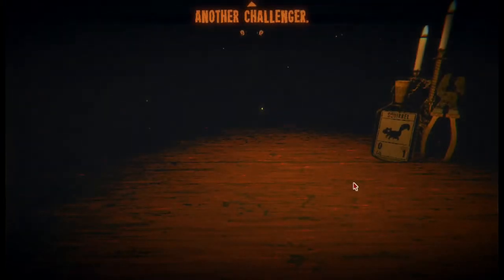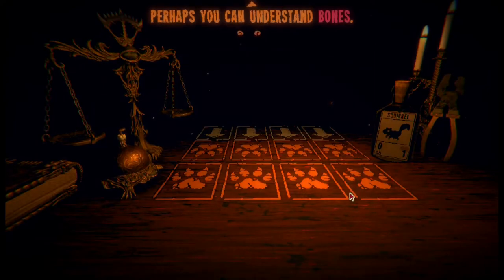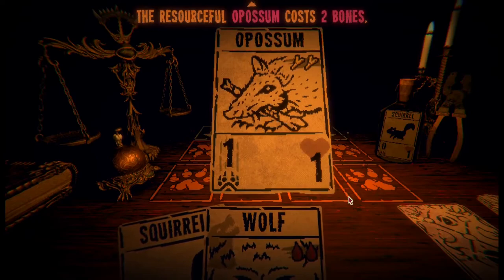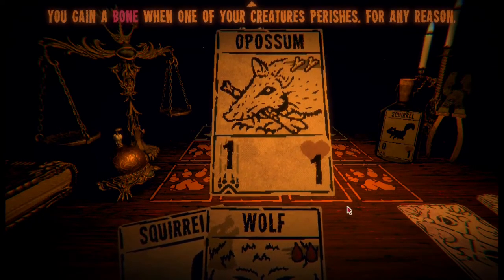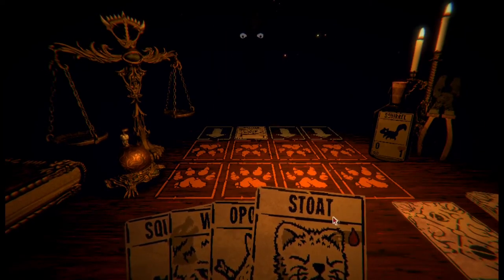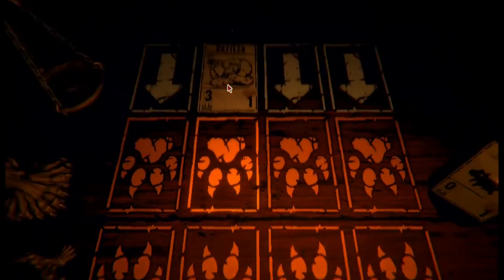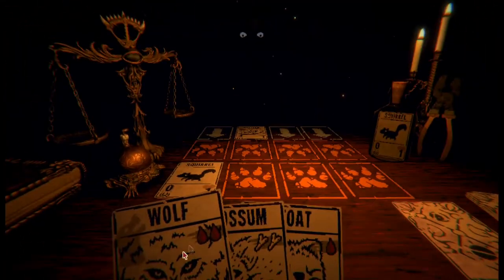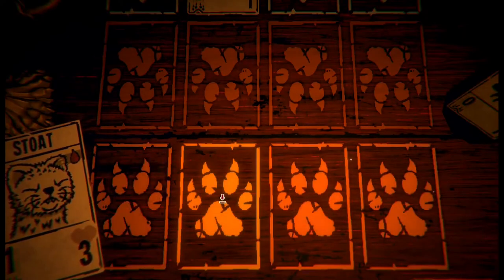We go again - another challenger. Perhaps it is time. Perhaps you can understand bones. The resourceful opossum costs two bones. You gain a bone when one of your creatures perishes for any reason. Sleepy stoat. Get those back. Rattler. We got a squirrel, and from the death of your creature you gained a bone. Oh, maybe I was supposed to put the stoat there. You will not lose this until it is spent or the battle ends.